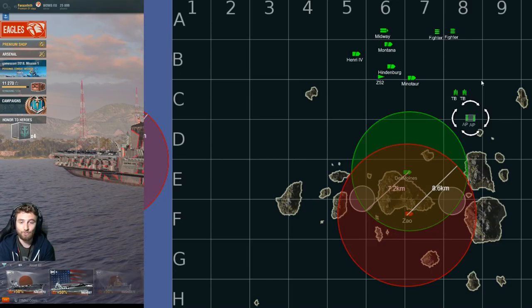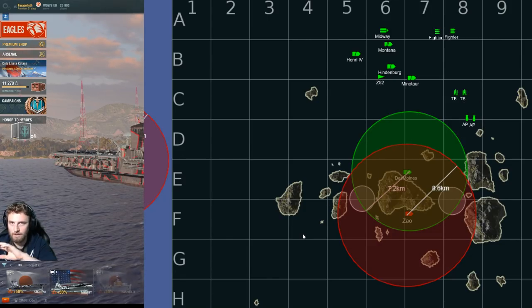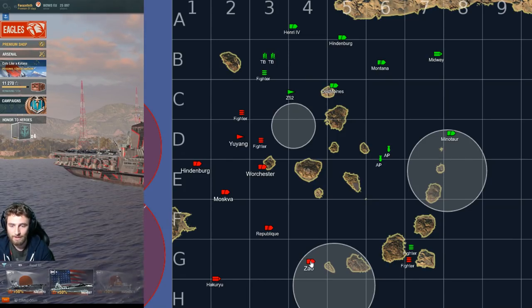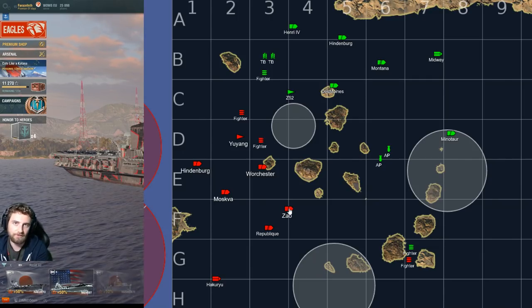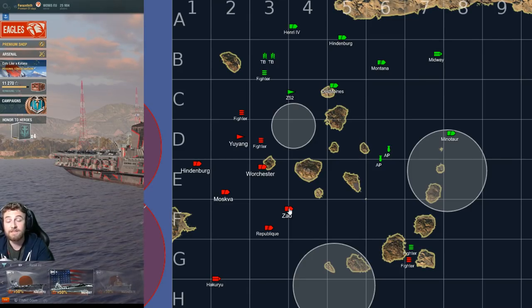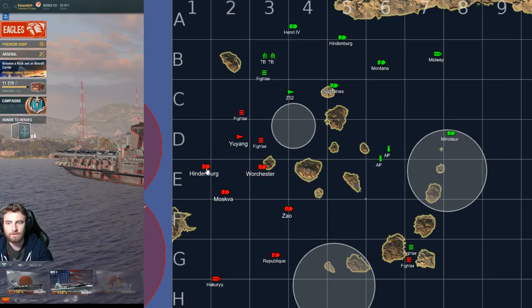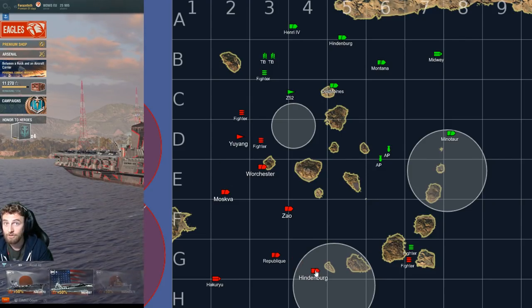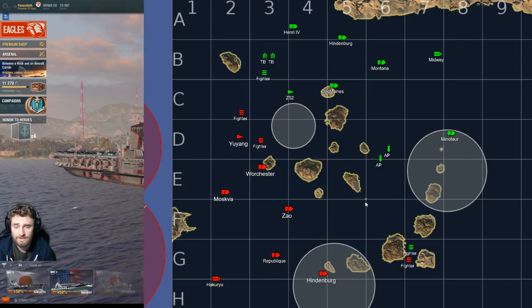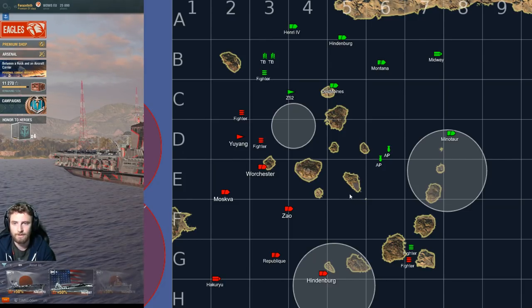If you are the Zao in this instance, you have to realize that inside an enemy AA bubble you are vulnerable with or without defensive fire. The safest thing you can do is grab the capture point in Tears of the Desert and rejoin your team. Know who has defensive fires. Stay together. Play under your fighter cover if you can. Stay outside enemy radar and AA bubbles, especially when vulnerable. If you are resilient to AP bombs, like the Republic or Hindenburg, you can go more independently. Ultimately it comes down to patience and reading the map.